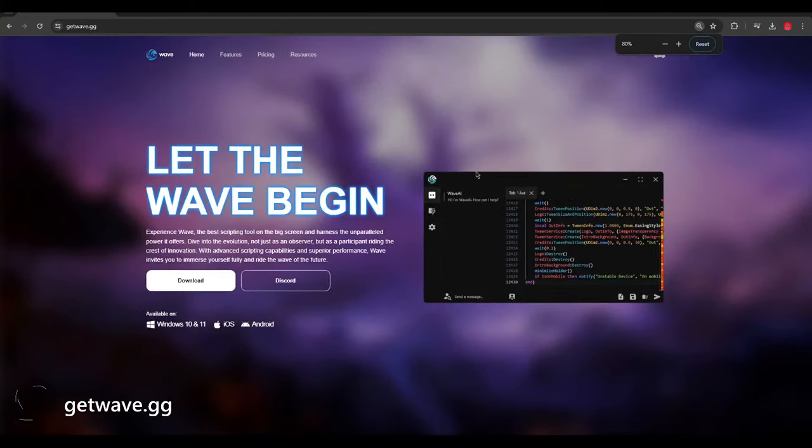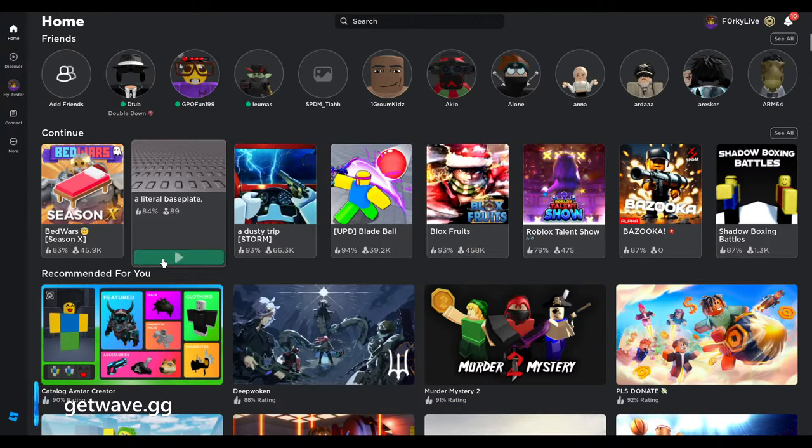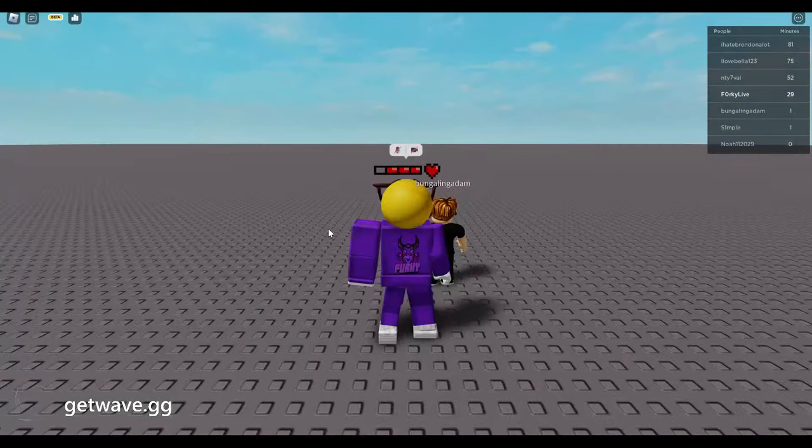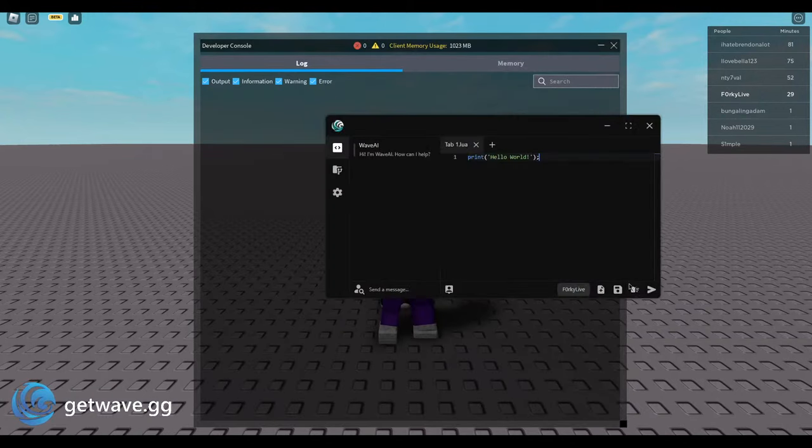It's fine — you can see it right here. Just press download on getwave.gg, it's the same thing. Let's just try a basic script — let's go into the base plate and show that it's working. Right here it will say this, and then you can go ahead and execute the script. Hello world — as you guys can see, it's printing. It's a basic script but you can just test it out.